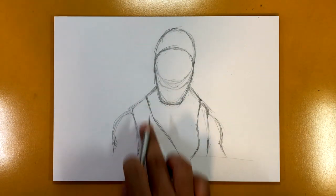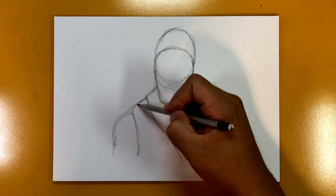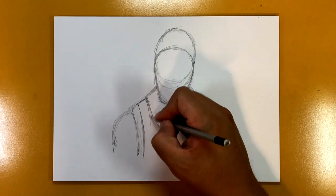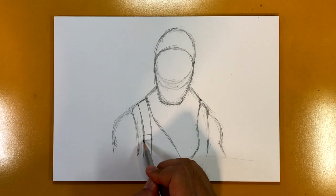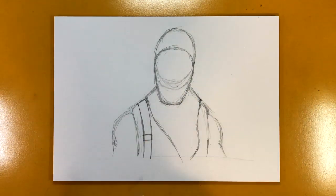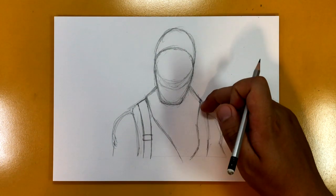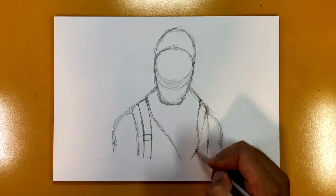Now let's draw the costume, which is not a very hard costume to draw. Up to there — that's going to be the handkerchief or scarf thing. It goes straight down and then sort of curves like this. There you go. Now here we've got the backpack strap — it goes up here and down. Actually it might not be a backpack strap, or maybe it is — you just don't see the back bling.